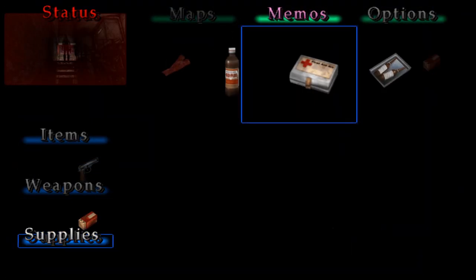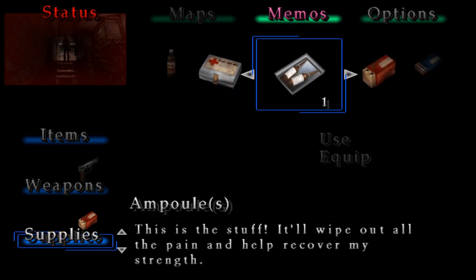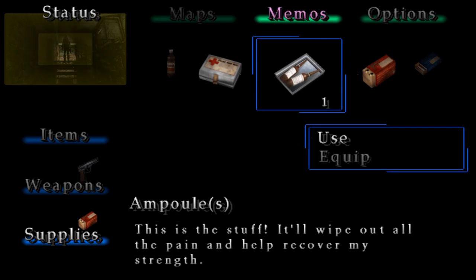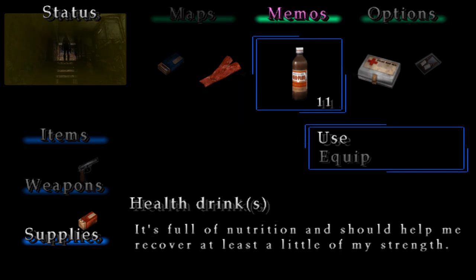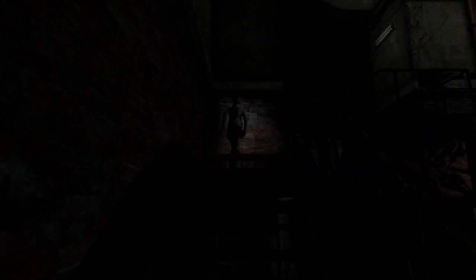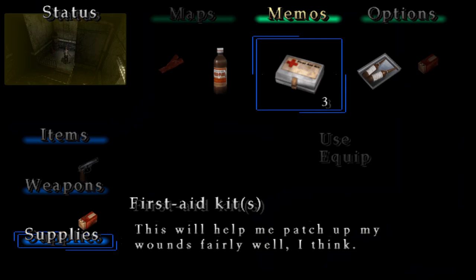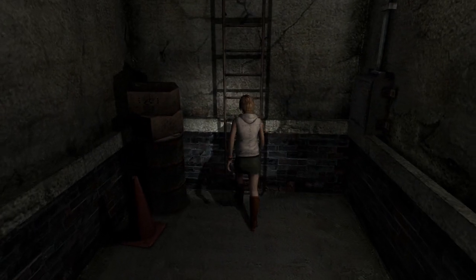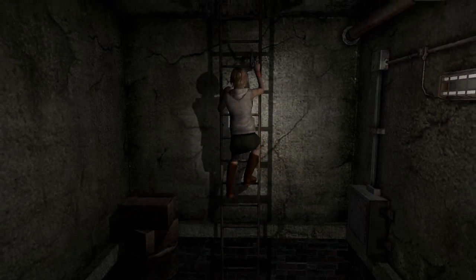Now this next part is important. If you're going to have over 11 health drinks, over 3 first aid kits, and over 1 ampoule, then you want to use health drinks until you have 11, use your first aid kits until you only have 3, and use your ampoules until you only have 1. You want 1 ampoule, 3 first aid kits, and 11 health drinks for this next area. This is because the next area will spawn more items if you have this amount in stock. You can have less than this if you want — like 5 health drinks, 1 first aid kit, and no ampoules — and that'll still count. As long as you have this or less, you will get more items to spawn in the next area: more health drinks, more first aid kits, and all those goodies.